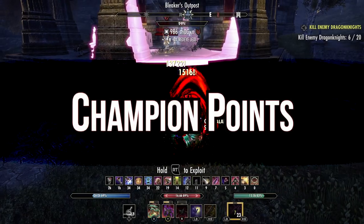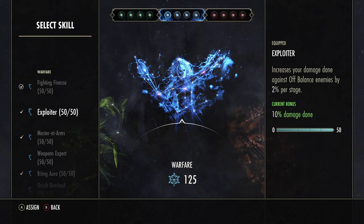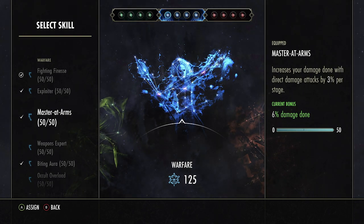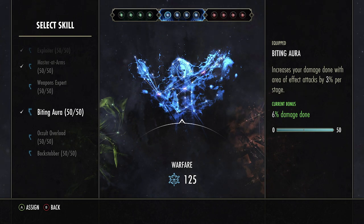For the blue CP we run Fighting Finesse — increases our critical damage and critical healing by up to 8%. Next, Exploiter — increases your damage done against off-balance enemies by up to 10%. Next, Mastered Arms — increases your damage done with direct damage attacks by up to 6%. And we run Biting Aura — increases your damage done with AOE attacks by 6%. Believe it or not, onslaught and its morphs are AOE, so this is the only way to buff it — if you run Deadly Aim it won't benefit.